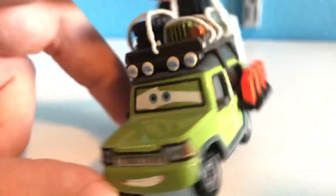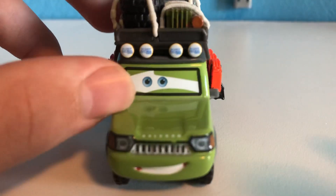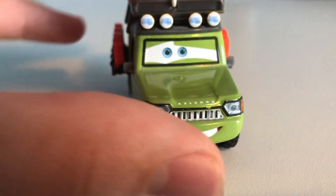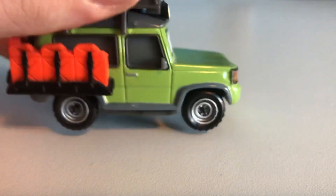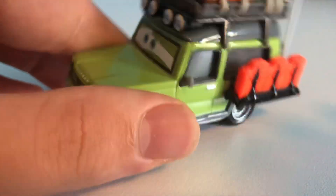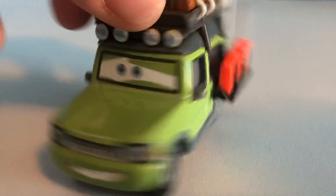Here we have another variant. This was the first cancelled car that I got, and it was also for $40. This is Outback Miles Axelrod. I got him back in 2016 before he was cancelled — I was in Chicago, Illinois, and I saw it and thought it was going to be a Super Chase. So I bought it, and then a few months later it turned out it ended up being cancelled. I got pretty lucky with this guy. This is the only one I bought without knowing it was a cancelled die-cast.